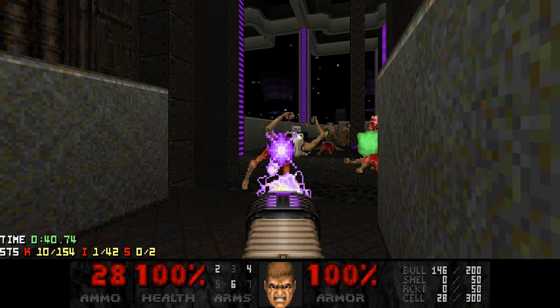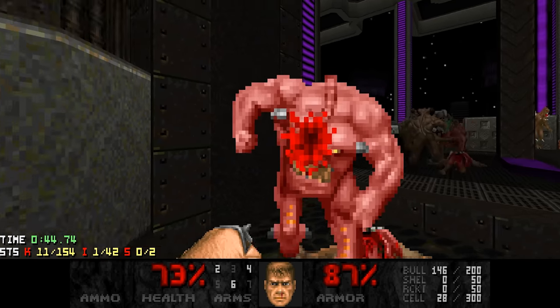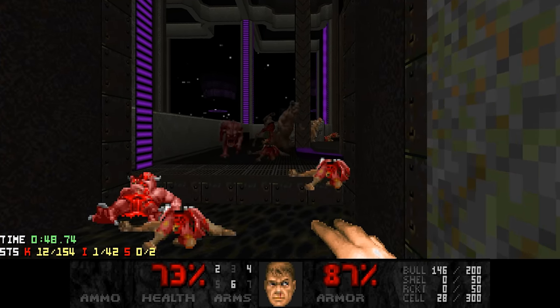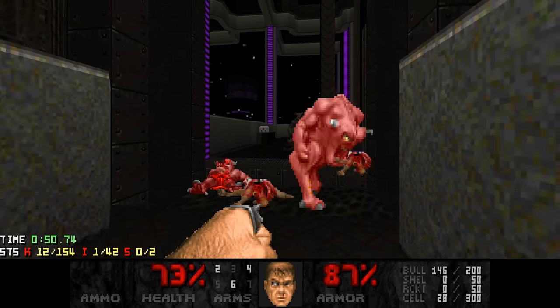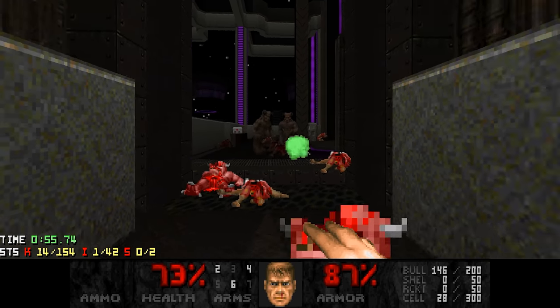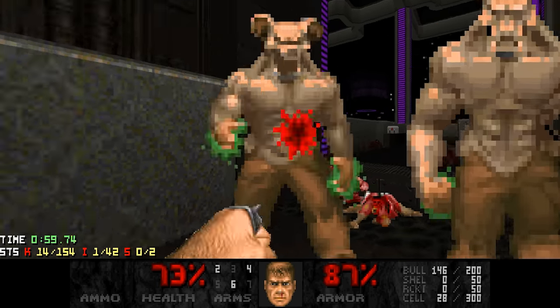There's a reason why I grabbed Berserk early on — so I can punch out pinkies and not waste any cells. And of course I'll also punch out the hell knights. This map has a bit of ammo scarcity, so I'm going to rely on the Berserk quite a bit.